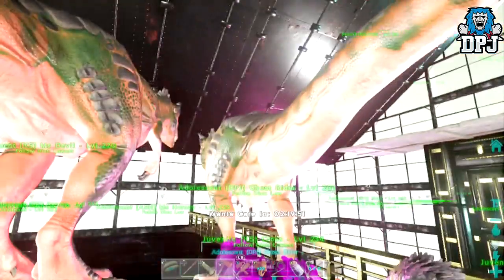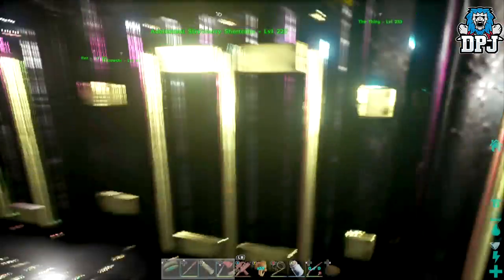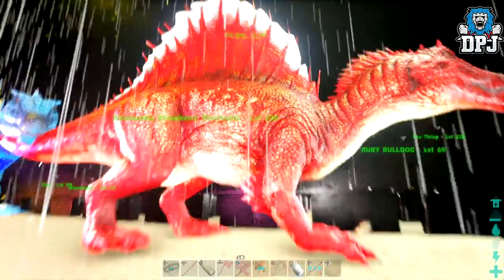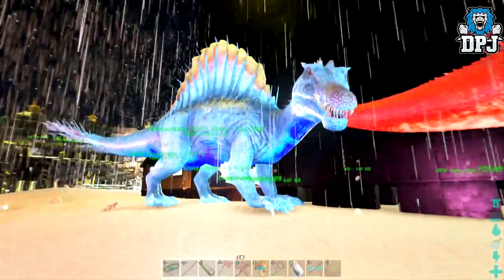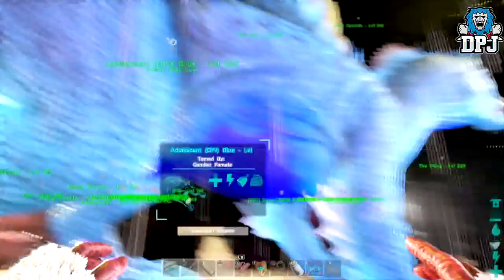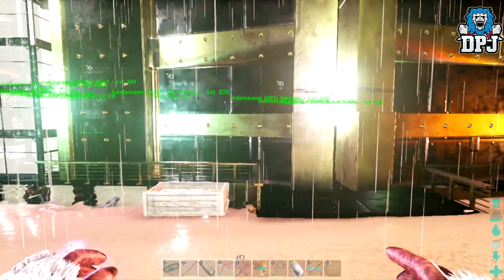I'll take you into the next room — that's where we keep our salts which we put on our dinosaurs when they're eating meat to obviously keep the meat on them longer. You can see these beautiful spinos — one is Strawberry Shortcake, who's a crazy bright red. We've got my bad girl called Blue because she's full blue. She does need imprinting, and I need terror bird kibble which I'll get off my alliance.